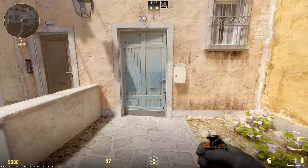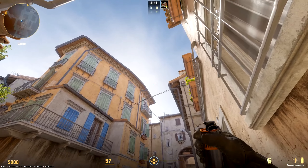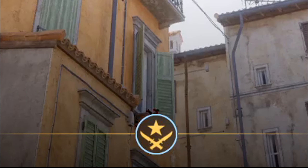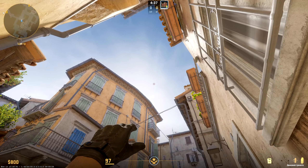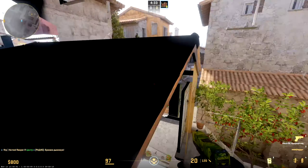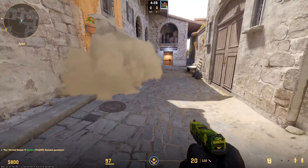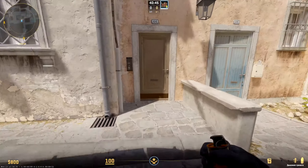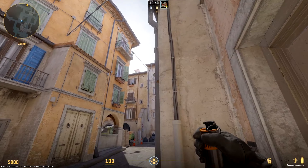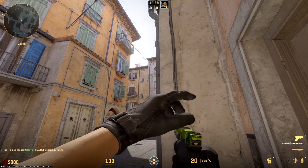If you are going to push long, it might be useful to close arc. Stand at this corner, move the circle under the bush of the window sill of the third floor, and jump throw. You can also close the city part of lawn from middle — stand at this corner, aim that window a little lower of the top left corner, and jump throw. Such smoke can be used for going B from lawn.